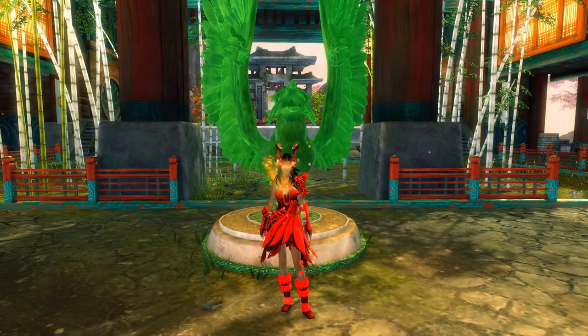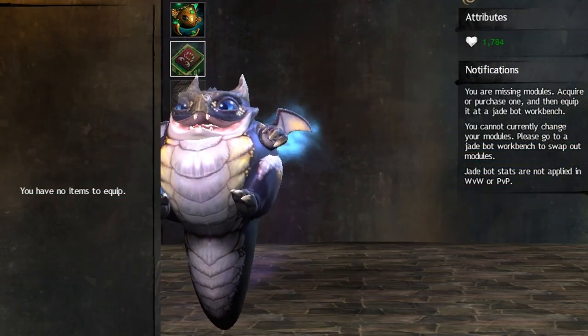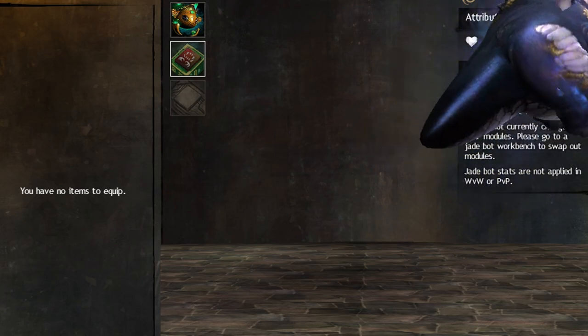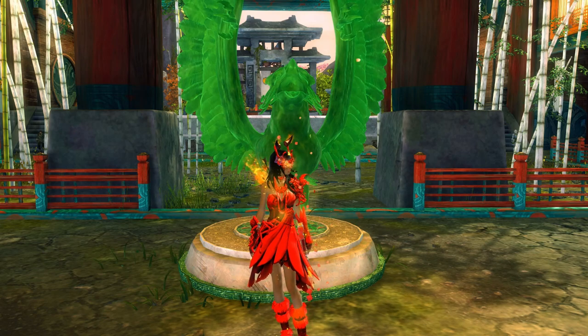Hey guys! I am chasing after the new goodest boy in town, this little dragon. It's the new exclusive skin for the blackline chest. I hope I will get it, but I do only have 25 keys, so I'll have to get a bit lucky here.